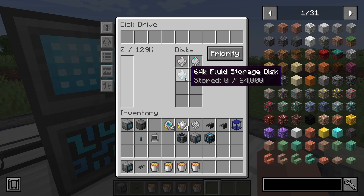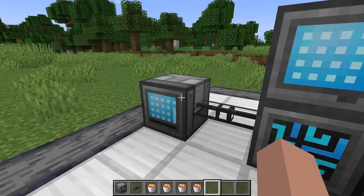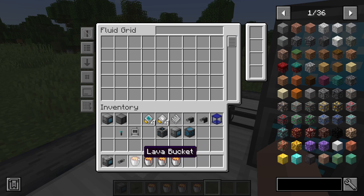This is a little tricky because each millibucket is a thousandth of a bucket, so that means it can only store 64 buckets — but that's still quite a lot. You can shift-click your lava buckets and they get stored in there.